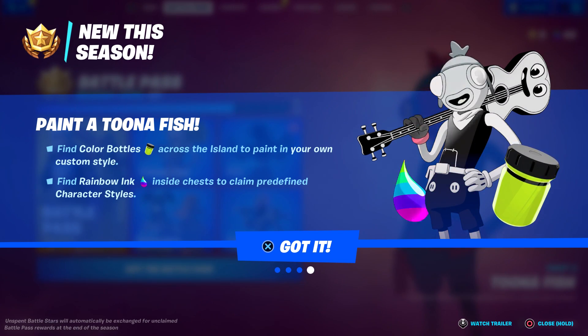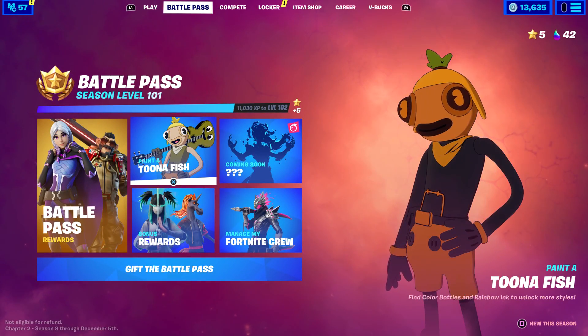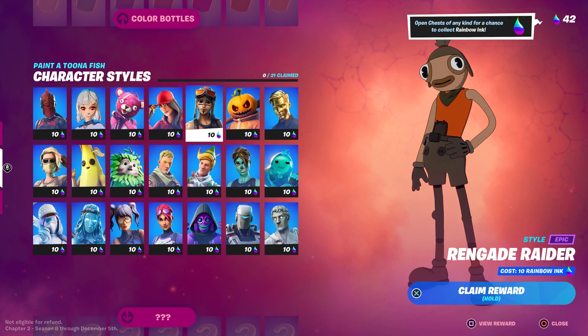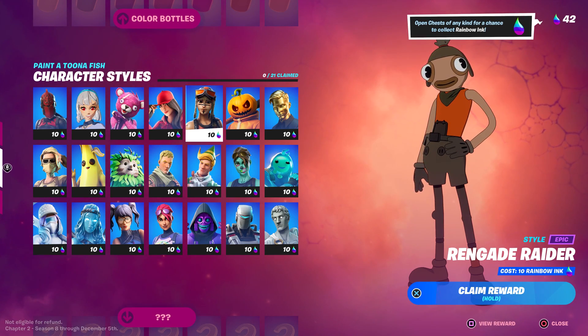Unlike cosmic chests which you couldn't open solo, these rainbow inks you can find just by opening any chest, so it's super easy. I've played like four matches and I already have 42 — you can see it in the top right corner. So let's go ahead and buy some of these. I'm going to buy the renegade raider style — 10 rainbow inks to claim it.